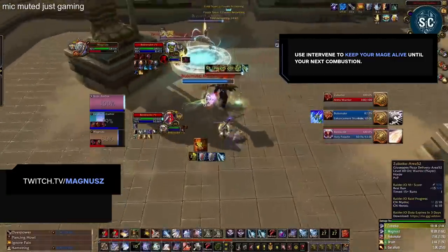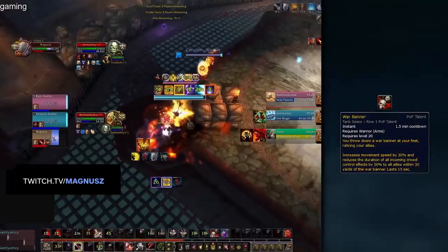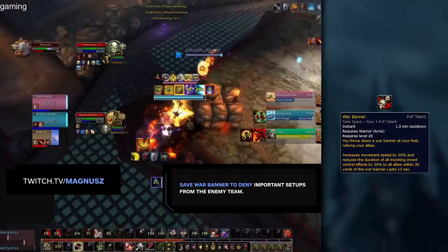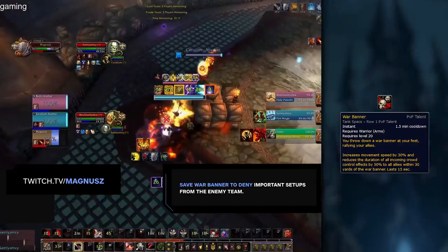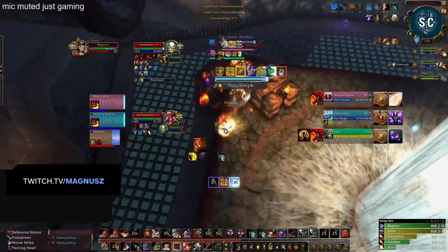Arms Warriors also have access to one of the strongest team defensive cooldowns in the game: War Banner. Just like Intervene, this is an ability that can easily be wasted by inexperienced warriors. The strength of War Banner is incredibly clear when playing against setup-based comps, as you can deny an entire setup from the enemy team. If you use War Banner right before a long CC like Polymorph on your healer, you can shut down an enemy kill attempt by yourself. Against Windwalker, Mage, and Holy Paladin, you should primarily be concerned with setups involving Combustion or Leg Sweep. Here, we can see that Combustion is on cooldown, but Leg Sweep has been used.